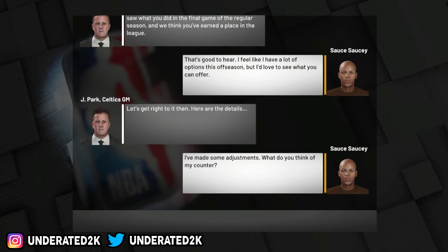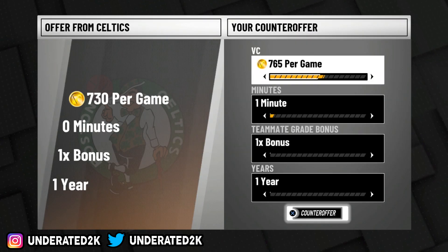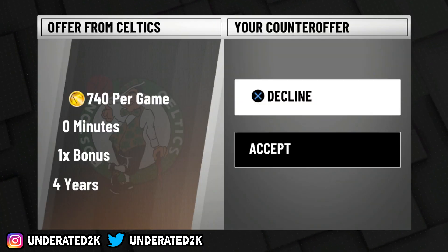You have to make sure it says one minute on the left side, otherwise this glitch will not work. So don't go too fast when picking your team.